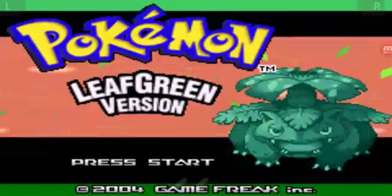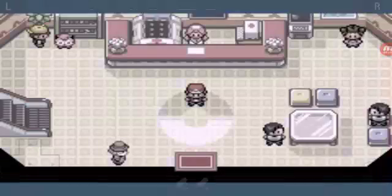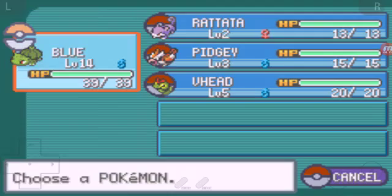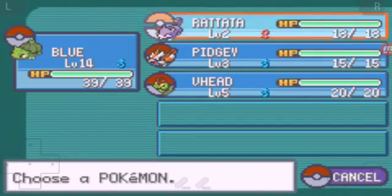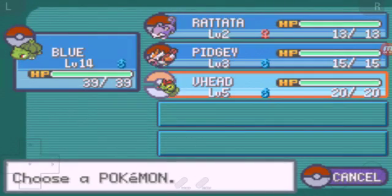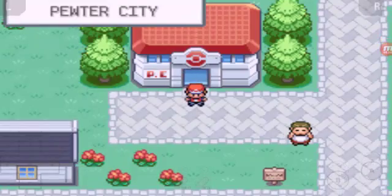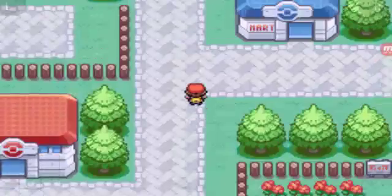Gameplay of Pokemon Leaf Green version, let's get started. When we get in the game we're going to check up on our squad. Let's go to Pokemon. So we have Blue the Bulbasaur, the Rattata, Pidgey, and V-Head. Okay so let's roll out. Last video we did get running shoes and it was super laggy, sorry about that.